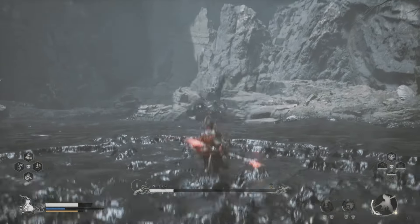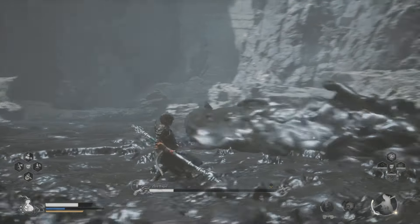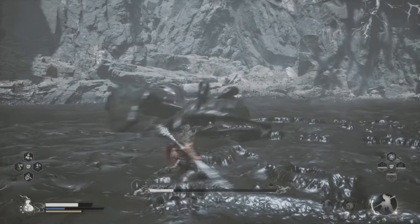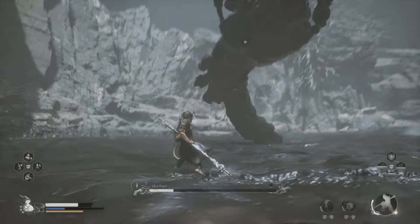When he morphs into the fish and dives in the air, get ready to jump over his shockwave as soon as he lands in the mud. Now he'll come towards you — you just need to dodge all his moves. When he disappears into the mud, keep ready to dodge as well for when he emerges.